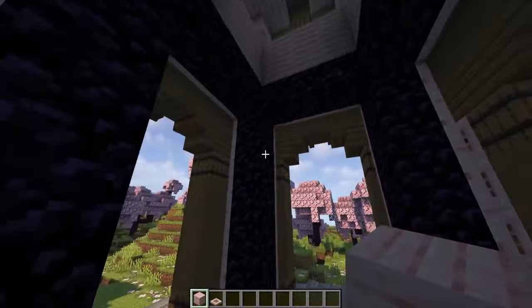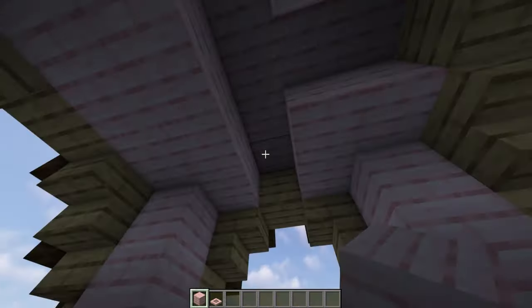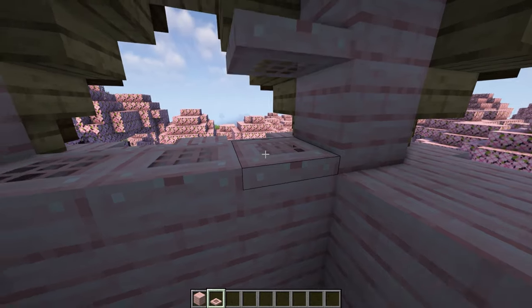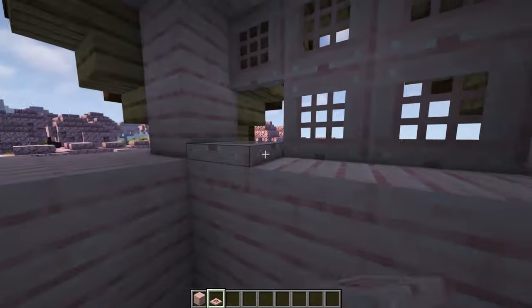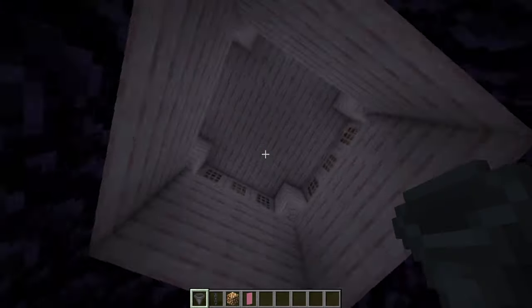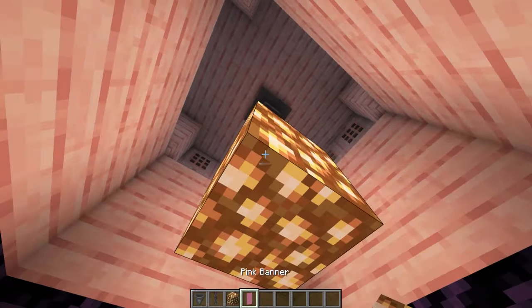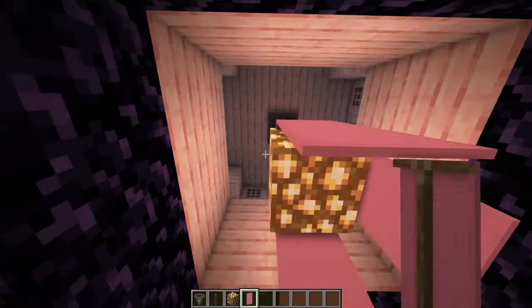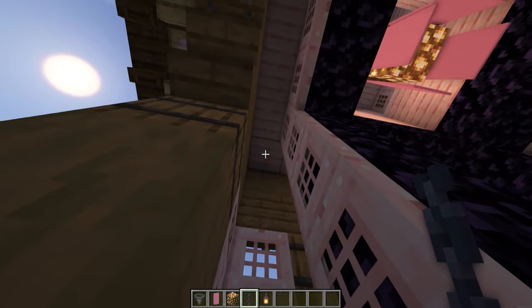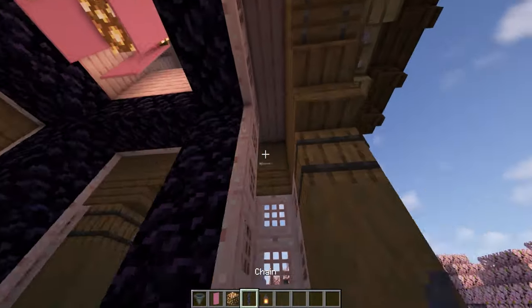Now come inside and place a cherry plank in each corner like this. Put cherry planks in the ceiling to fill in this gap here. Then put six cherry trapdoors in each window like this. On the inside, put a hopper at the top in the middle and two chains below it. Put some glowstone or whatever light block you want with four pink banners around the outside. Then come into the corners and place a chain and a lantern like that to make the windows glow on all four sides.